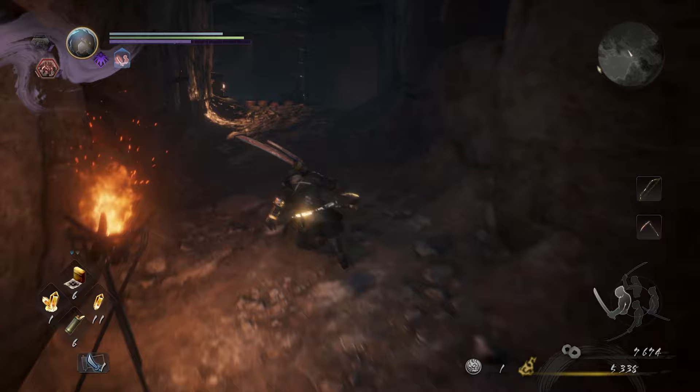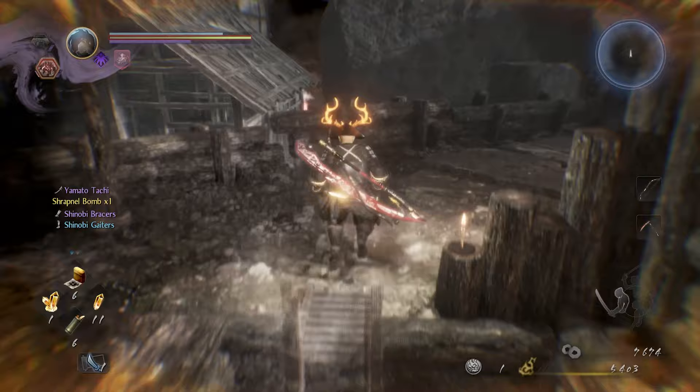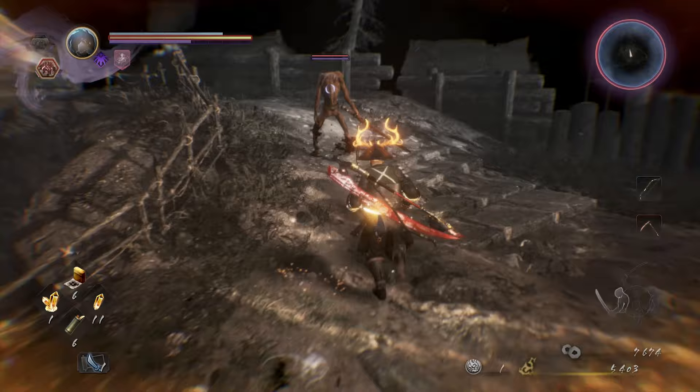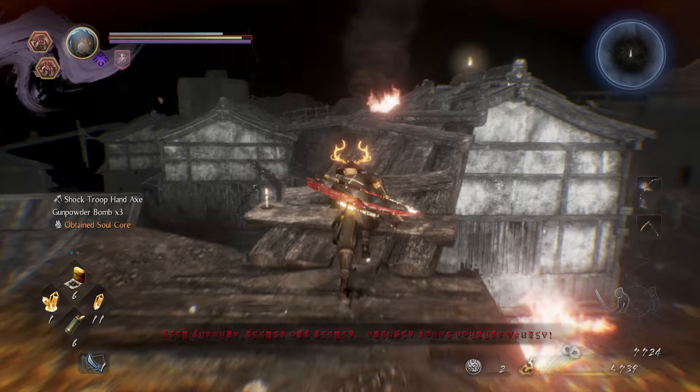One of its strongest attributes is that it targets weak points, and it does so from a high angle. A lot of Yo-Kai, for instance, have their weak points on their heads — usually their horns. If you break them, you stagger them. So being able to just drone strike it from the air is pretty valuable.